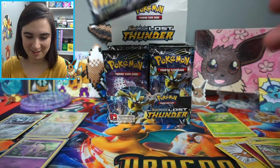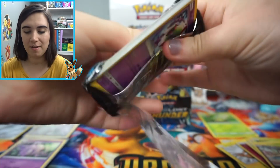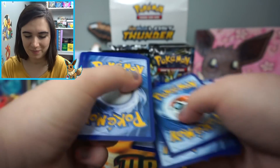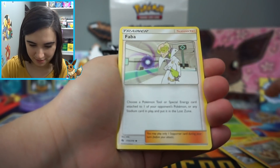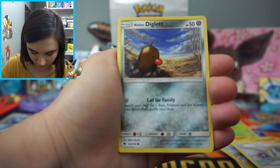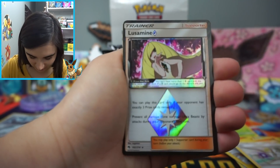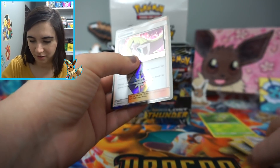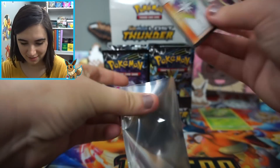So we have the Reverse Eevee and the Espeon, which is so beautiful — look at the art on that. Edith can't speak because she's so excited for the Eeveelutions! Let's go into the next pack and see what we can get — can we get the Umbreon? In pack three: a Lightning Energy, a Hitmontop, a Faba, an Electabuzz, a Natu, a Houndour, a Lolan Diglett, a Trico, a Chansey, a Lusamine — that's awesome! The rare is a non-holo, but we have a Prism Star, so that is awesome.